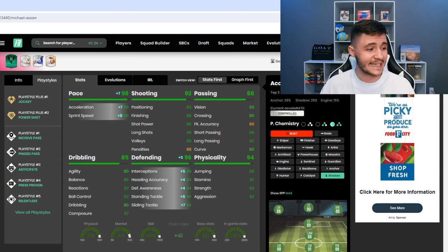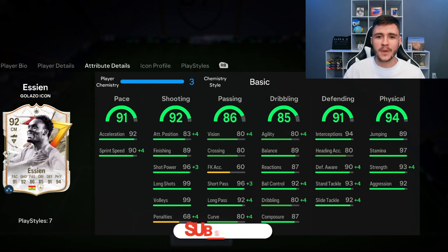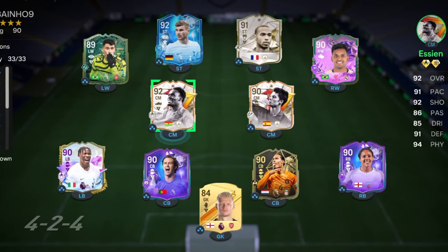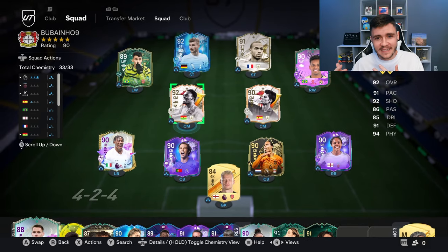As always, if you enjoy these FC24 player reviews go ahead and leave a like on today's video and consider subscribing to the channel if you are new — it would be greatly appreciated. This is the team we're going to be using in Division Rivals to test out the new Essien card. We're going to be playing him at the center mid position as that box-to-box midfielder in the 4-3-2-1 formation. Without further ado, let's jump into game number one.